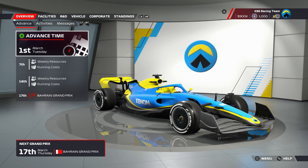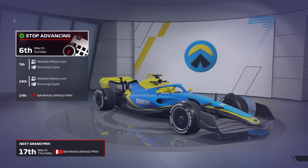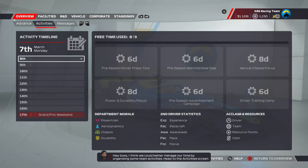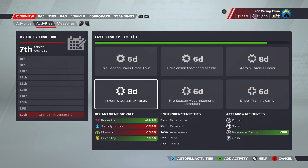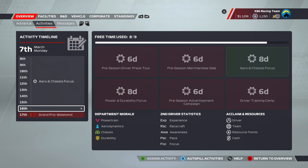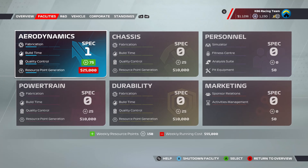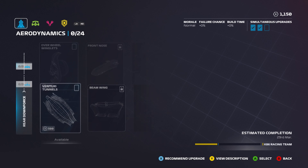Here's our car and we are ready for the first race of the career mode. We're going to advance now, get to the 7th. The boss thinks we could better manage our time by organising some team activities, so we're going to organise our activities now. We've got 1150 resource points and we're going to spend them.